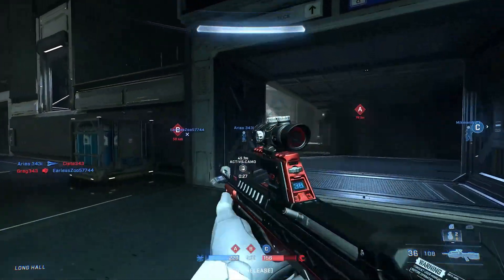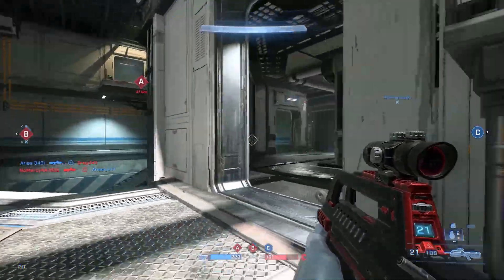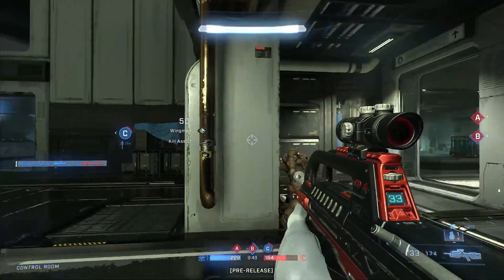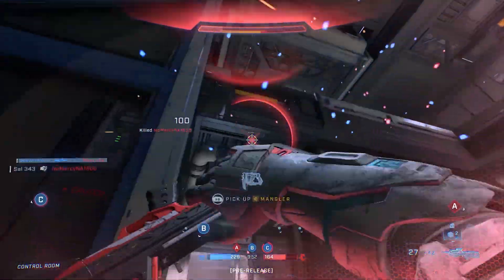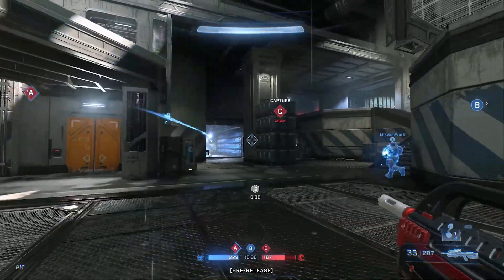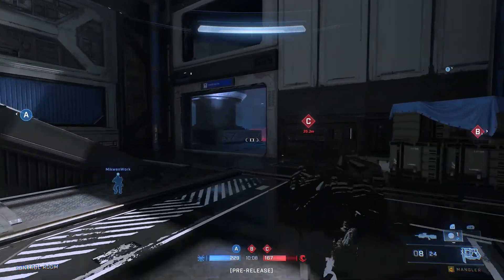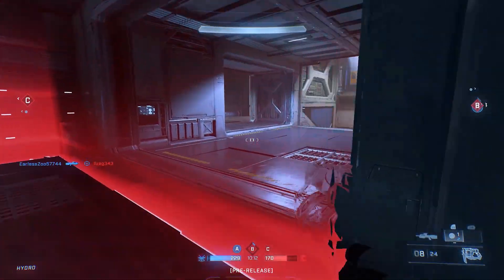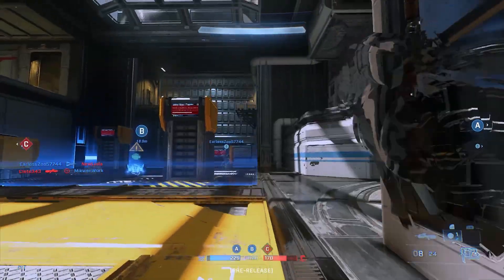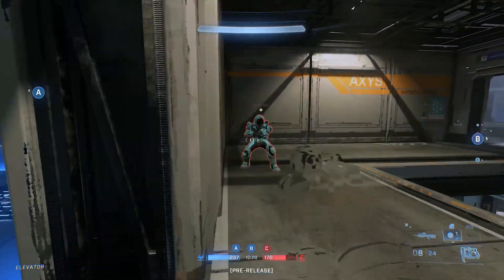Another change from Halo 3 is visual identifiers for equipment. Halo has always prided itself on giving players information going into a gunfight — knowing if an opponent has overshield or invisibility. In Halo 3, you couldn't tell what equipment someone had until it was too late. In Halo Infinite, each piece of equipment is visually identifiable on a Spartan: you can see the grapple shot on their wrist, the drop wall on the waist, the repulsor on the forearm. When you turn a corner and see a repulsor, you know to be mindful of gaps in the map and careful with grenade or power weapon placement.